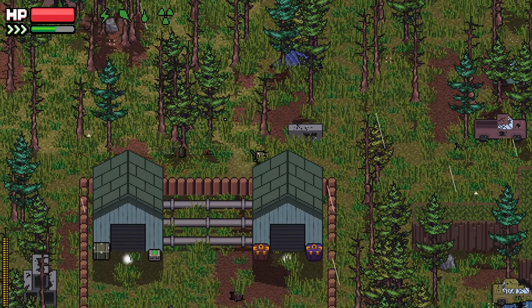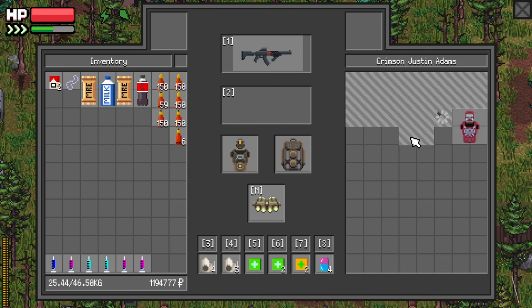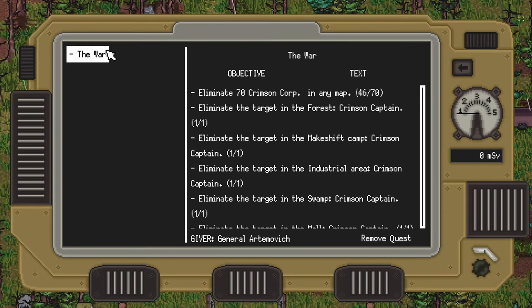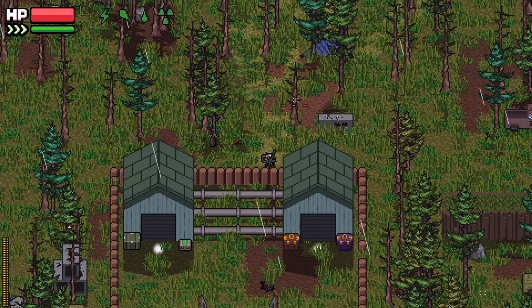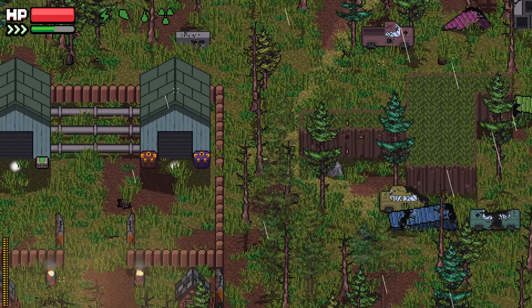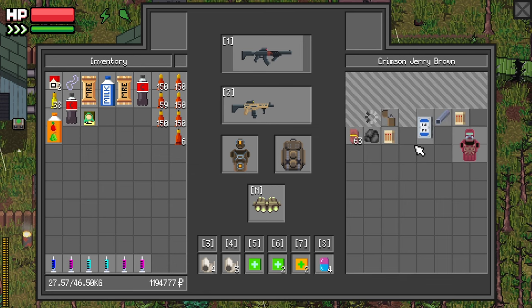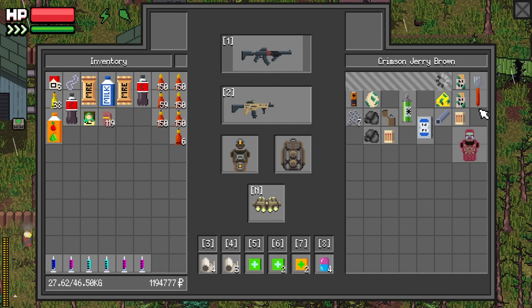Holy crap, that was a lot of guys. A lot of Class 5 dudes. I only got a couple kills there. A couple of Crimson kills. Literally only two — we went from 44 to 46. The Greens got the rest of them. And we pissed off the Greens too. We killed a couple of their guys. More than a couple, actually.